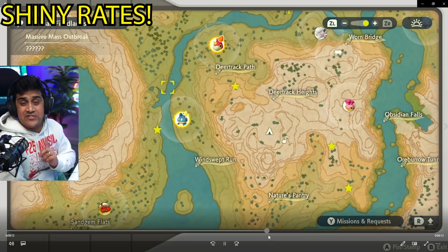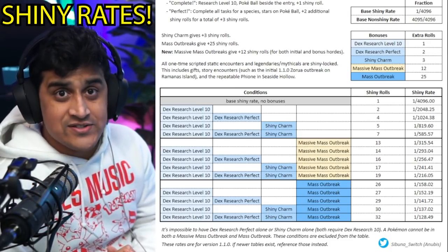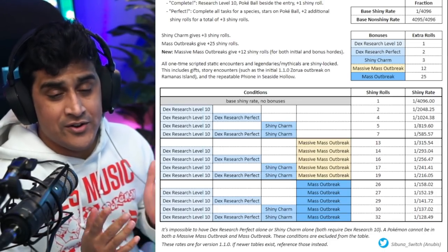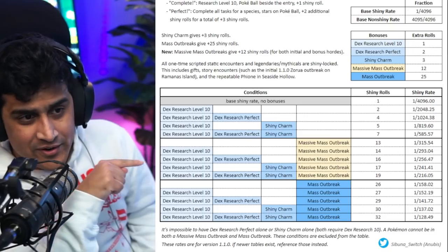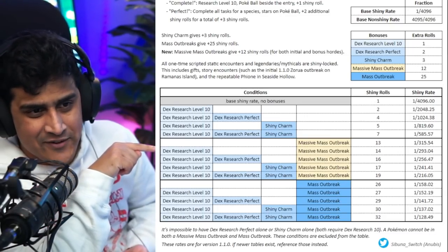Before we move on, I wanted to show you the data-mined shiny rates for massive mass outbreaks, found by Anubis — I'm linking them in the description below. Here's a chart. We're going to look at box number two, which is the beige-colored section talking about massive mass outbreaks.